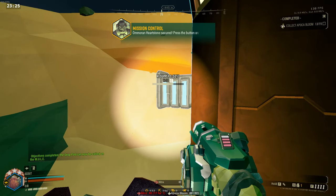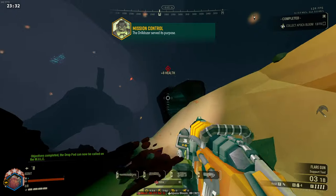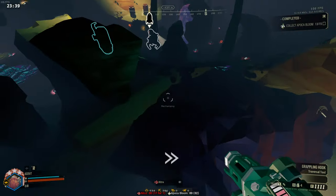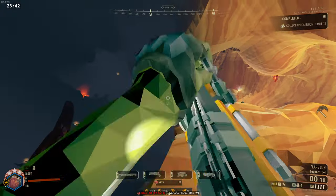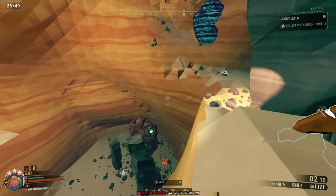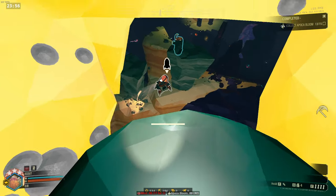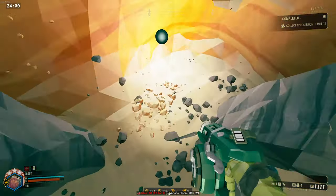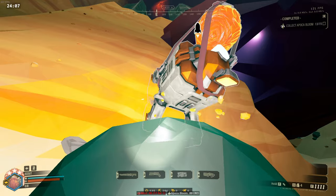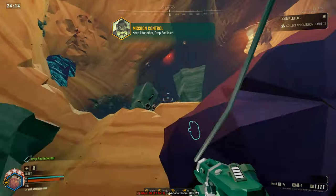Omarin Heartstone secured! Press the button on the mule and we will send in the drop pod. Ammo taken! The drilldozer served its purpose! The heartstone is ours! Deposit it and wrap up the mission! I love this grappling hook! Lighting up! I could use a good rest. I was born ready! Come here! Drop pod is on route!